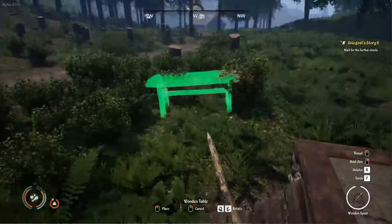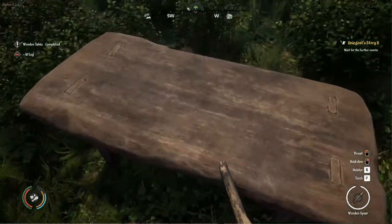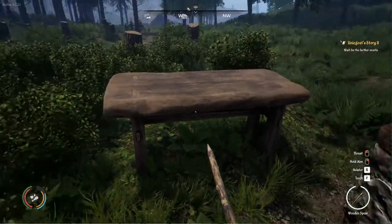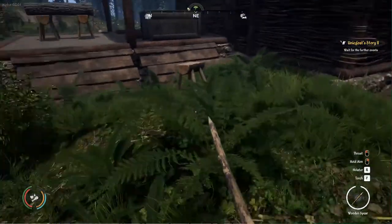That's the workbench there, just created — just to show you, I've shown you already. We can't really interact with it, but the NPCs can. And there is the wooden stool.